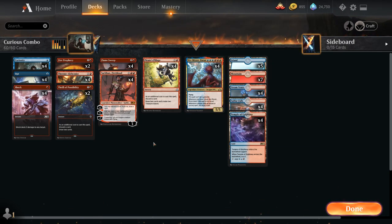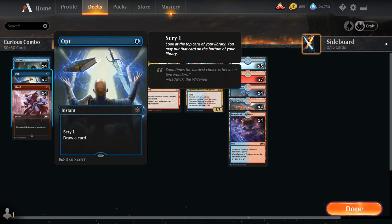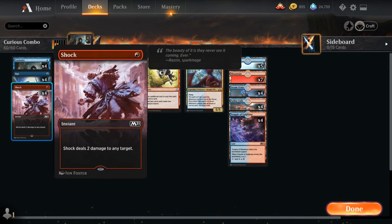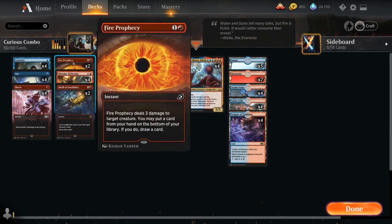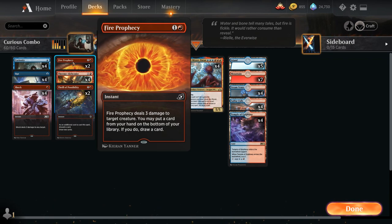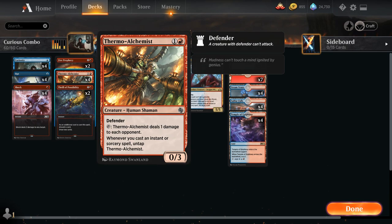Let's take a look at the rest of the deck. At one mana, besides four copies of Curiosity, we have the full playset of Opt as a cheap instant that enables Thermo-Alchemist and Niv-Mizzet and helps us find missing combo pieces. We also have the full playset of Shock as a cheap burn spell to take out cheap creatures. At two mana, we have two copies of Fire Prophecy which deals three damage to a creature, and lets us put a card from hand to the bottom of our library — another way to help assemble the combo.